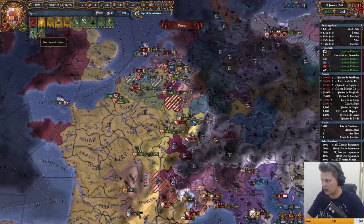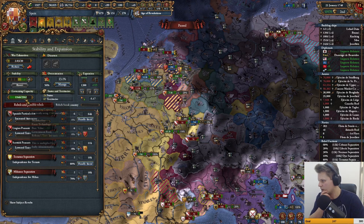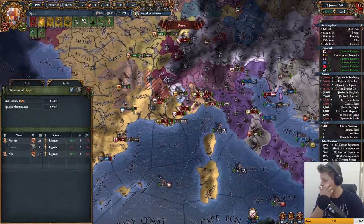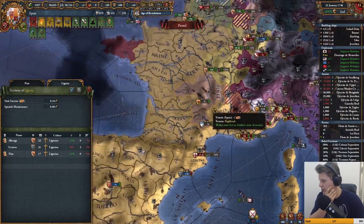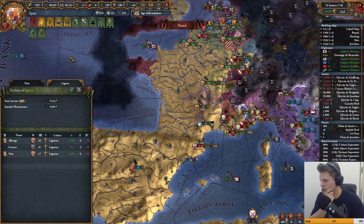We can make a lot of states. Maybe I should — what's my government capacity? Yeah, we've got some admin. Let's see, I want the states to go in territories that I have all provinces from — not like this one, you know.